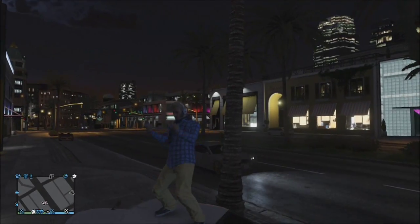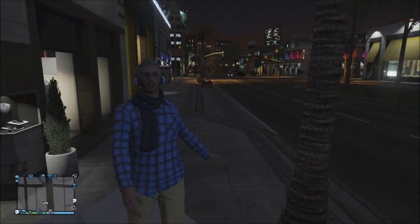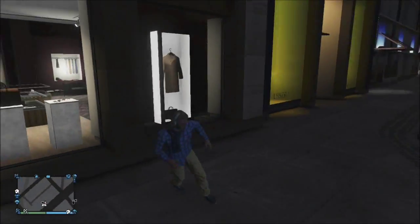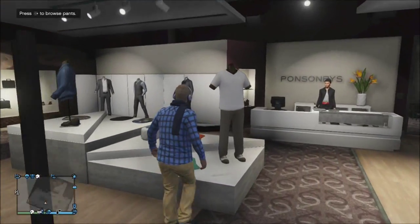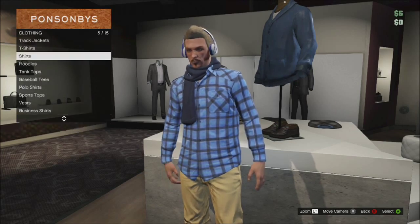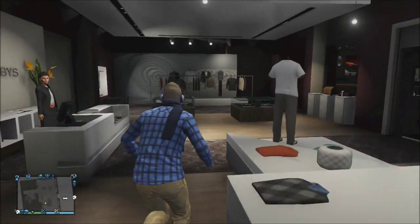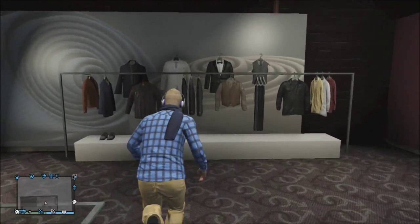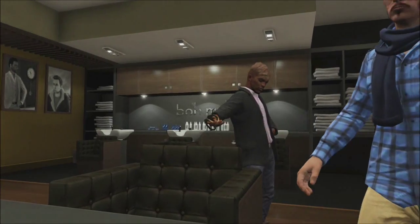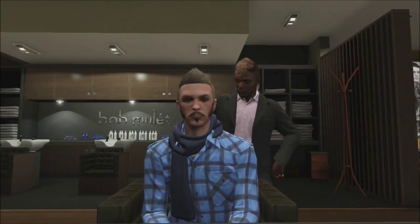Now onto the last outfit, which isn't really based off anything — it's just a really cool combination I found and thought I would share with you guys. First off we have the tan chinos, then for the shirt we have the azure untucked shirt, Iris black sneakers, navy scarf, and the be-off white headphones.